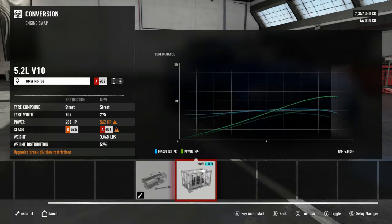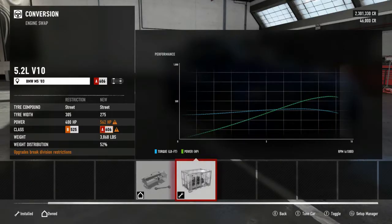I might just go for that. I never normally do engine swaps - I normally stay with the stock engine on the BMWs because they're pretty good - but I'm definitely going to go for this 5.2 liter V10. Let's go, that puts up the horsepower a lot. All right, so now we have the engine.